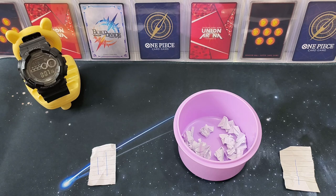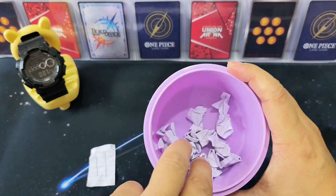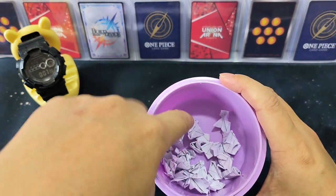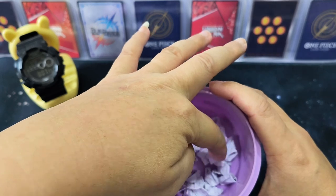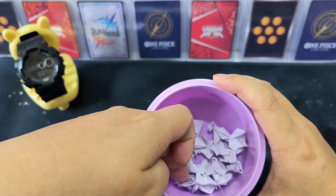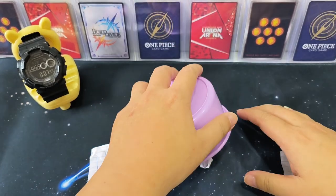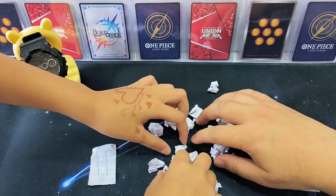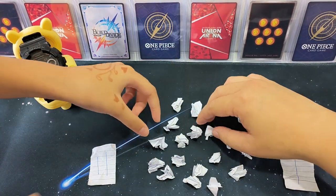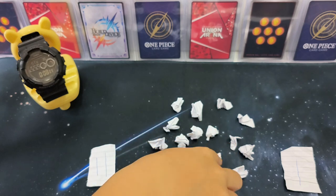Such a coincidence — both numbers have a one in them! You can pause the video and count if you want — there should still be 19 pieces remaining. Let me count: 1, 2, 3, 4, 5, 6, 7, 8, 9, 10, 11, 12, 13, 14, 15, 16, 17, 18, 19. Yes, 19 pieces confirmed. This is to be fair to everyone and to prove there is no tricks.